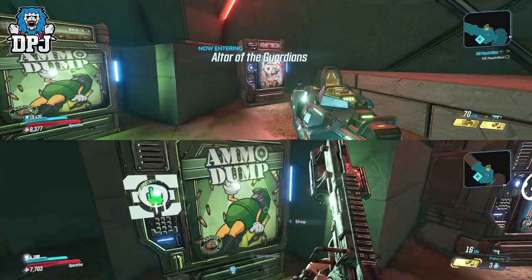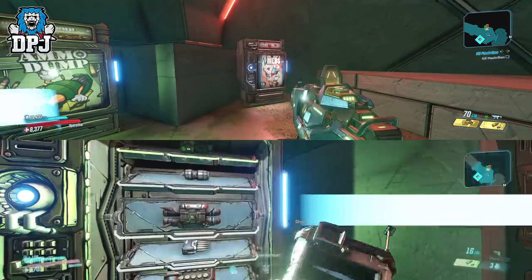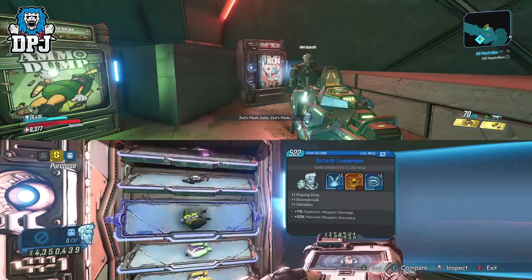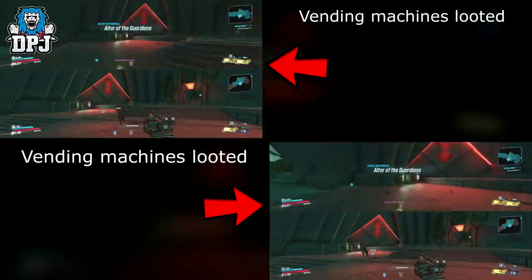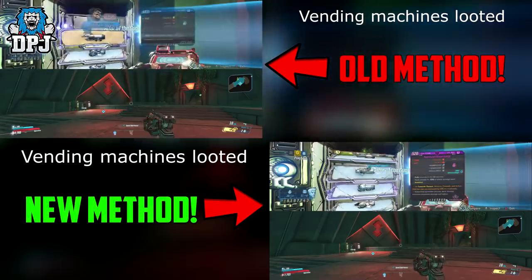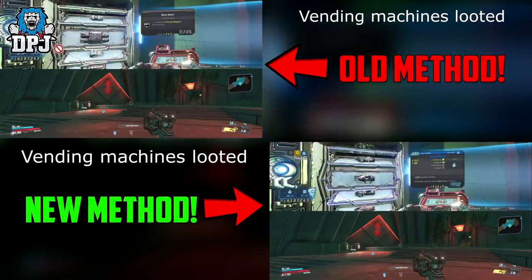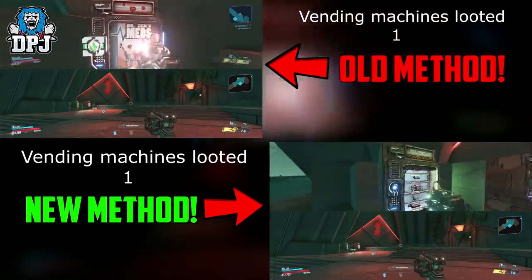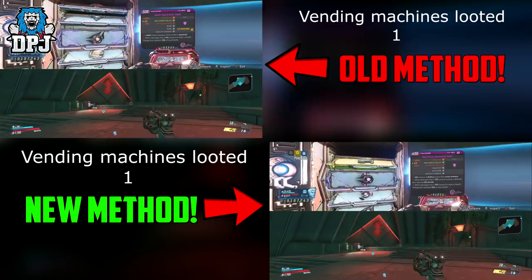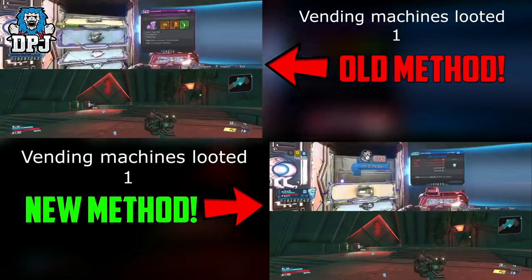I figured this out by accident, but it makes for a way more efficient farm — definitely over quitting out and loading back in, even while playing split screen, which was previously the best way to farm vending machines. On screen you can see the comparison between the two. In the long run, you get way more loot using this method.